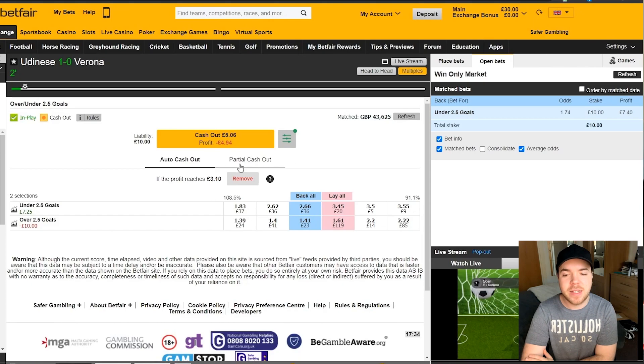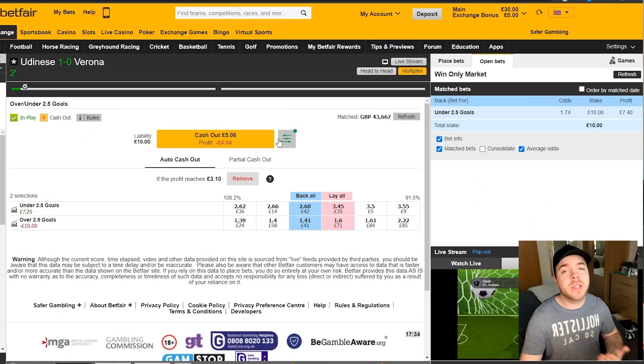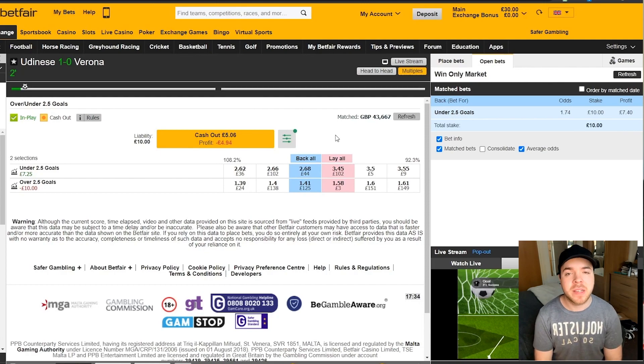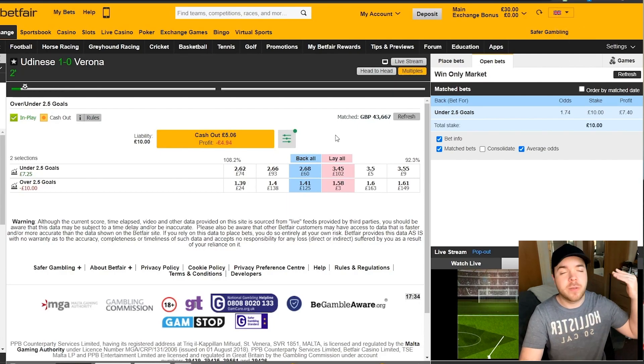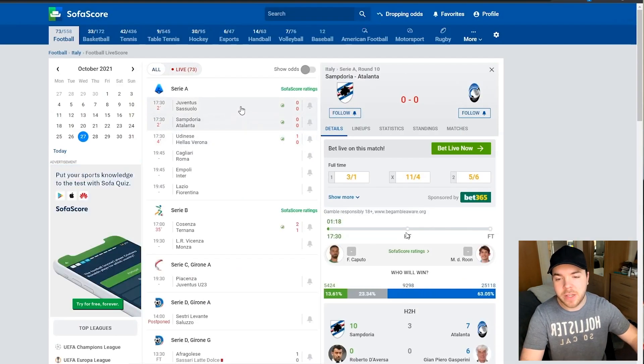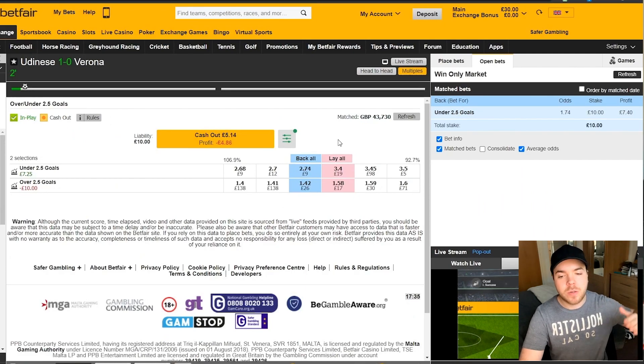With that in mind, with Udinese vs Verona, I went straight over to the market. I removed the auto cash out and had a bit of a think. It's not the worst idea to just wait a few seconds to let the market readjust. You can see that if I cash out now, I'll be losing a good 50% of my stake. But I was quite happy to stick with the market and wait for the odds to boost up drastically — like what happens when you get an early goal — and then back myself with an additional £5 stake. So I just waited for the market to rise, as it was sat at around 2.6-2.7, and let it settle out before acting.